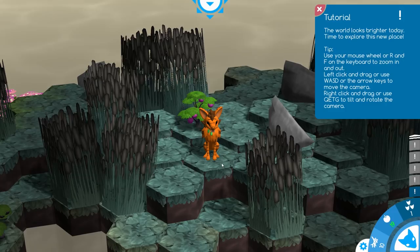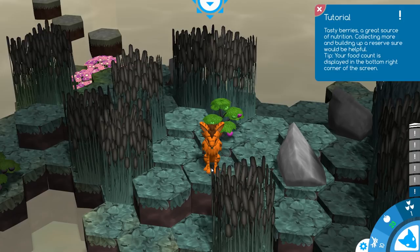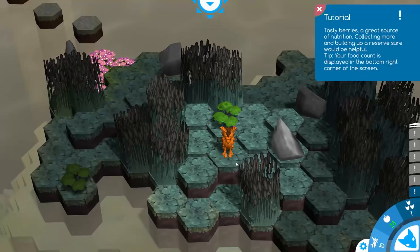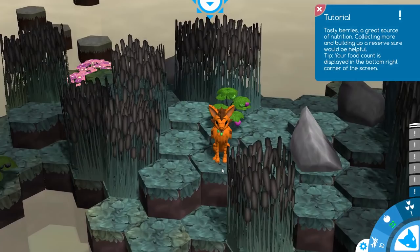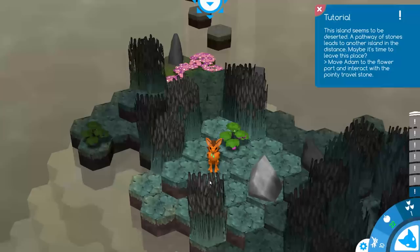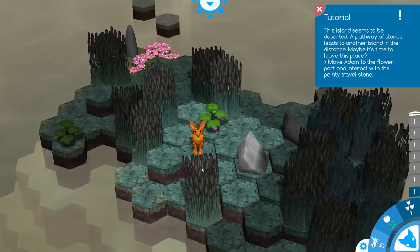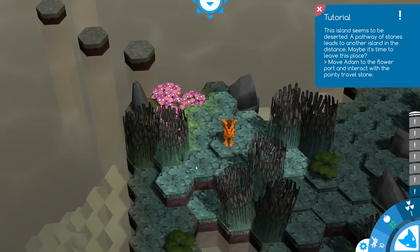The world looks brighter today — time to explore this new place. I think I'm going to go ahead and use our turns on the berries because it would be such a waste to leave those behind. Tasty berries, a great source of nutrition — collecting more and building up reserves sure would be helpful. Let's grab the berries now since we only have one little creature in our tribe at the moment. A tribe of one, the poor thing. He definitely needs to build up his food while he still can. This island seems to be deserted. A pathway of stones leads to another island in the distance — maybe it's time to leave this place. It looks like that's our only port, so I guess we'll have to leave our berry bush behind and use two turns to scoot up this way.